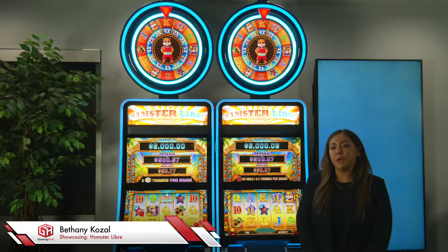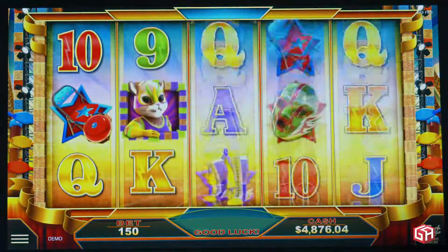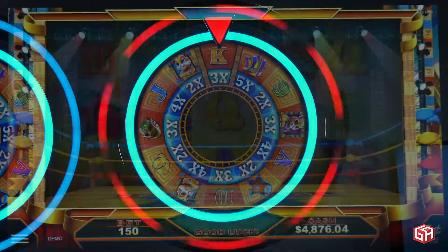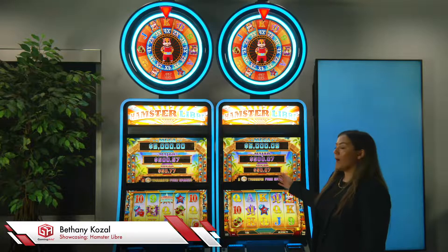Finally, a progressive pick bonus game is awarded to the player when 2 bell symbols on reels 1 and 5 appear. Here, players must pick and match 3 progressive levels where they are guaranteed to win 1 of 3 progressive jackpot amounts.